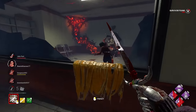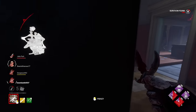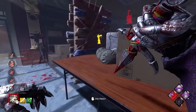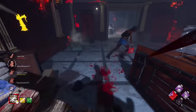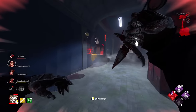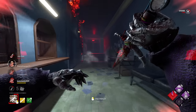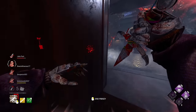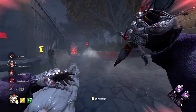I hear a Claudette in here for sure. Insane mind games — throws a pallet, we vault, no big deal, deep wounds. That gen has lifted. She's making the big run outside — nothing really big to worry about.